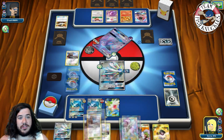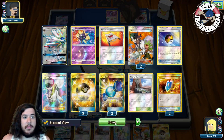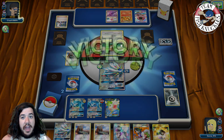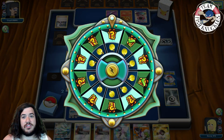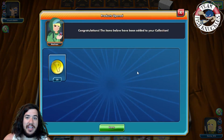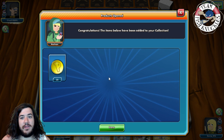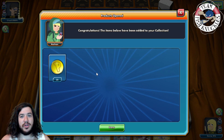We use Metagross's Geotech ability to put two energies back on the active, and we can actually win the game next turn. Our opponent sends another Espeon, and we easily knock it out to win the game. Taking down the Garbodor deck — you'd think Hex Maniac would ruin us but the resistance and Altar of the Sun made it an incredible matchup. This shows how strong the Metagross-Solgaleo deck can be. On to game two.